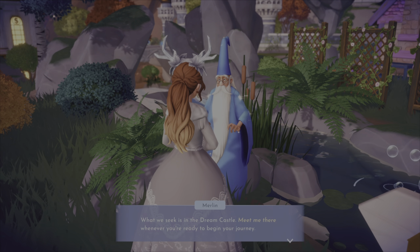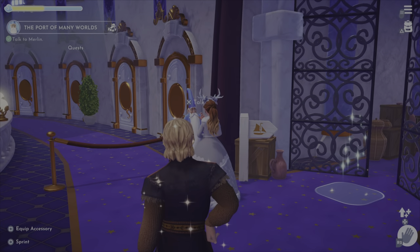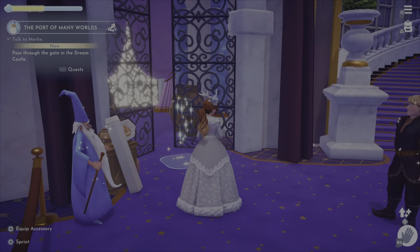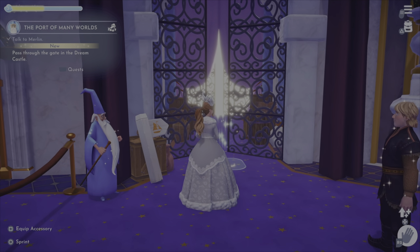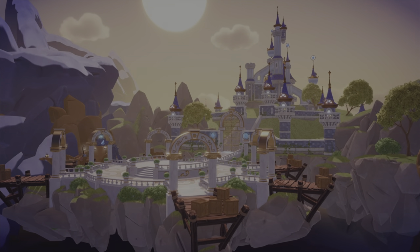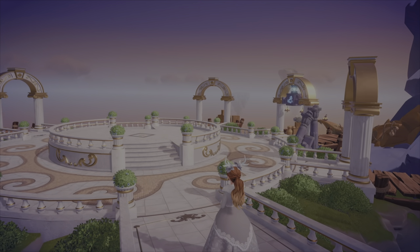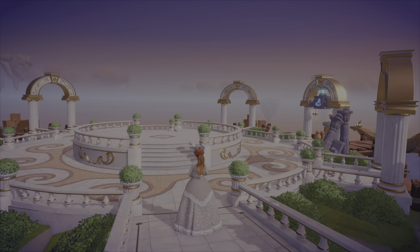Once you go through that and talk to Merlin, he's going to tell you that you need to follow him to the Dreamlight Castle. You're going to go up the stairs and to the left to the big gates — that's where he should be if he doesn't follow you or if he doesn't move, because he didn't move for me and just showed up. Once you're done talking to him, you'll go through the gates and it will take you to this pretty area, which kind of reminds you of the Fairy Godmother quest area a little bit.